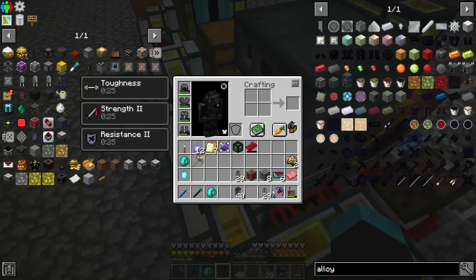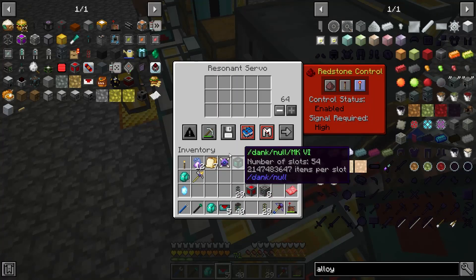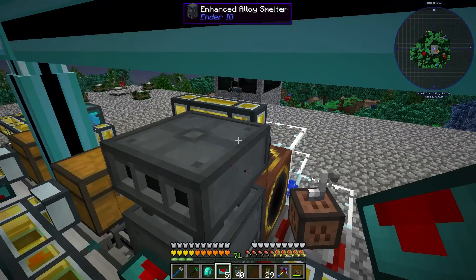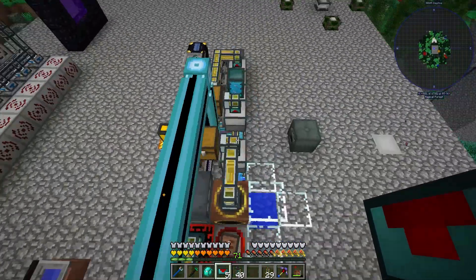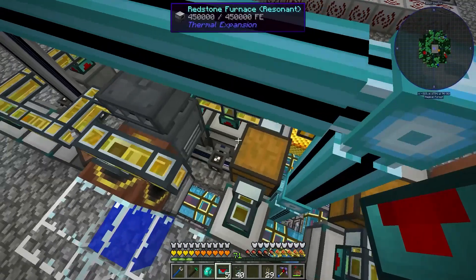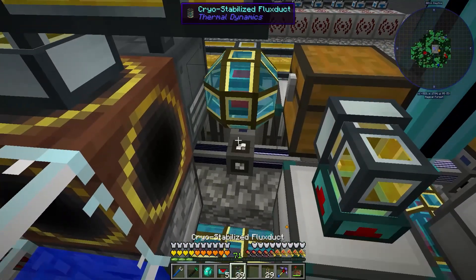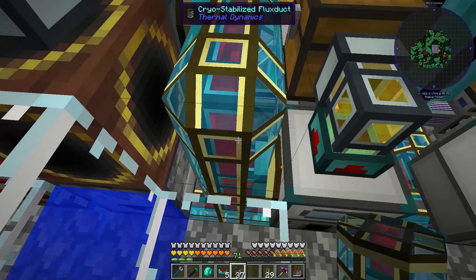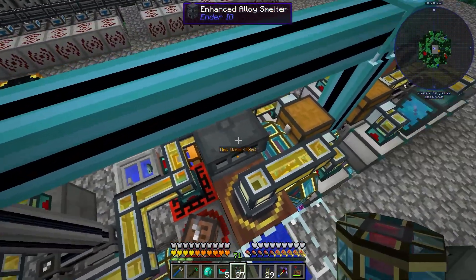Put a servo on this side — and I'm already realizing I can't get it power. Okay, that's all set up. I guess I can drag some power up this way. Such a weird thing — why would you do it this way, Ender IO?